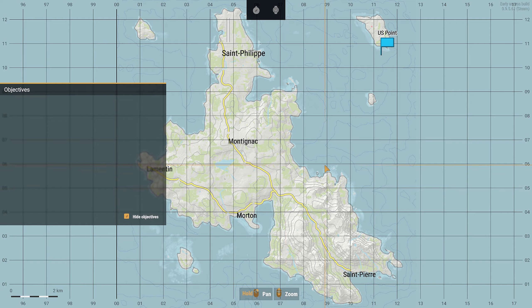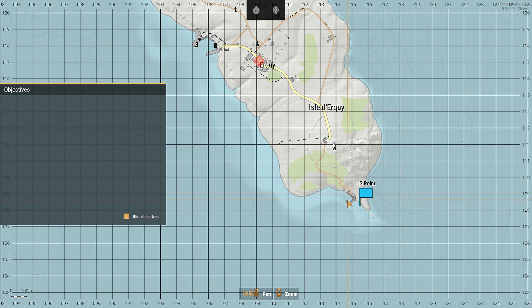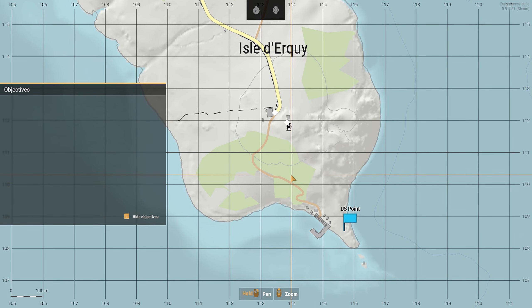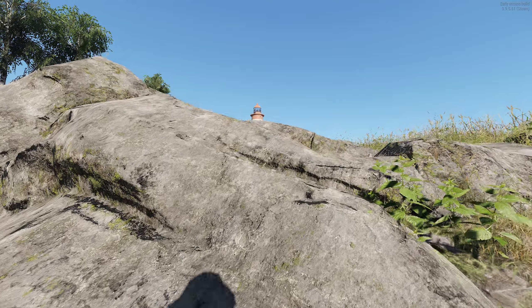We need to move up this road — we're on the small island, not the main one, starting down here on the right, and we need to get up to this town to steal a Russian radio truck. I don't really want to move up the road through the middle of the forest in case we get ambushed, so I'm going to go right around this hill, stay in the field, flank the lighthouse, and see if there's a position up there.